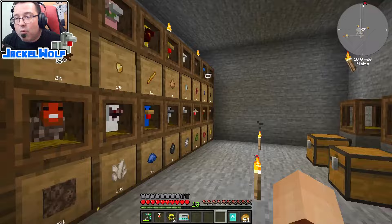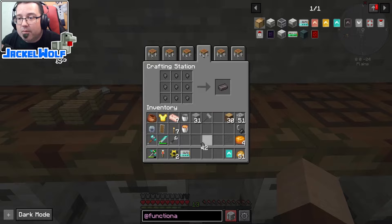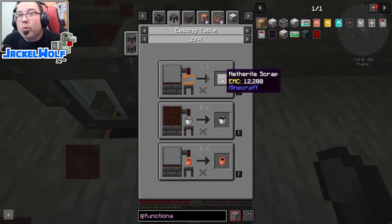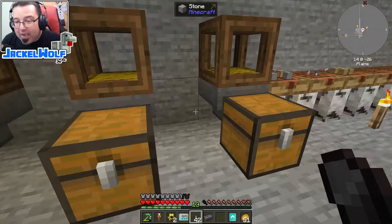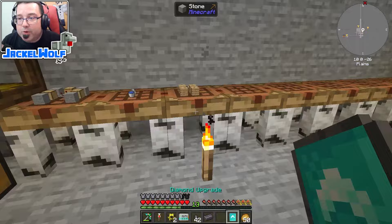As a final demonstration, we're going to make the netherite upgrade. We've got 51 netherite nuggets from our netherite chicken — nine nuggets gets us one netherite ingot. Looking at the crushing wheel results, we got nine debris scraps, which would only make one netherite scrap — you'd need four scraps and four gold for a full ingot. Going the chicken route is more time-consuming to set up, but once you have it it's much more efficient. This is probably your best method of making netherite in Stone Block 3.